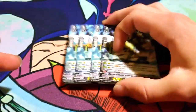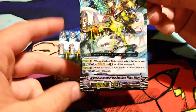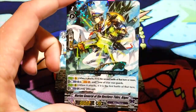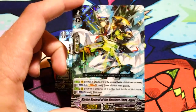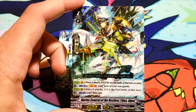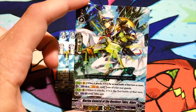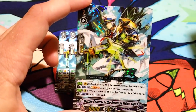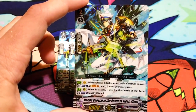For grade 2s, we have 4 Marine General of the Restless Tides, Algos. This was a trial-exclusive grade 2 in the original. Its old skill was: on the 4th battle, if it hits the Vanguard, you get to draw. So you could only use it if Navelgazer's attack hit, because Navelgazer's skill was, if it hits, counter-blast 2, re-stand 2 rear guards. Remember how bad cards used to be? Cards used to be crap.